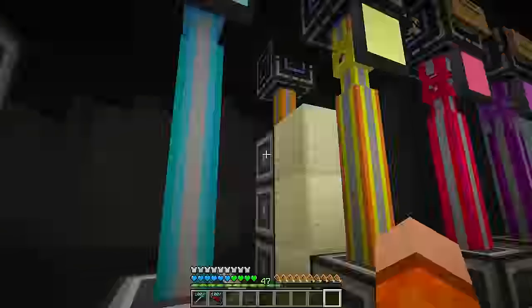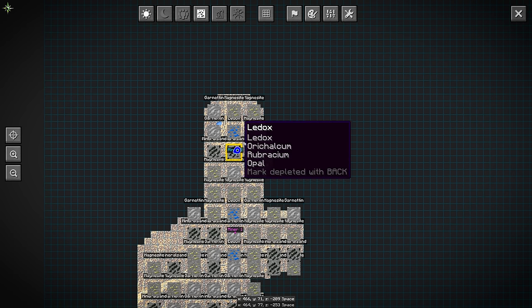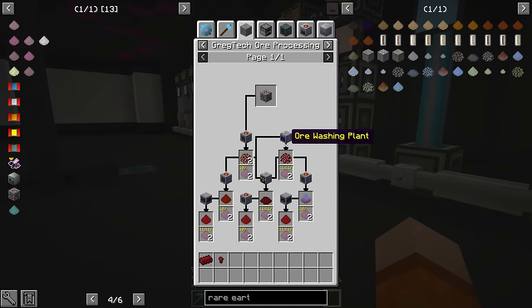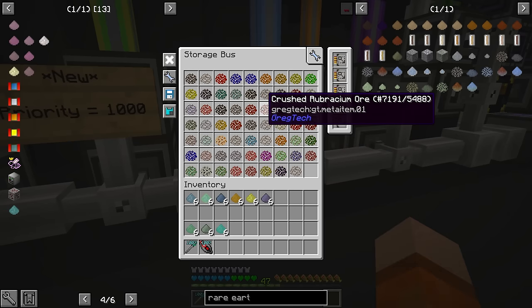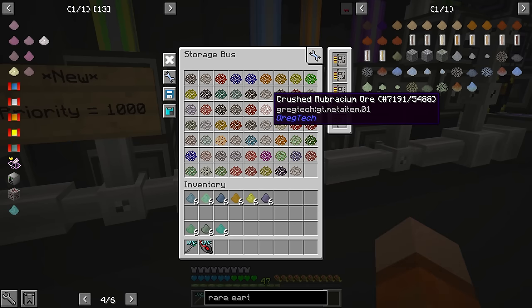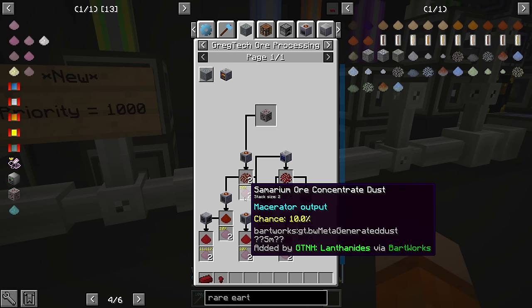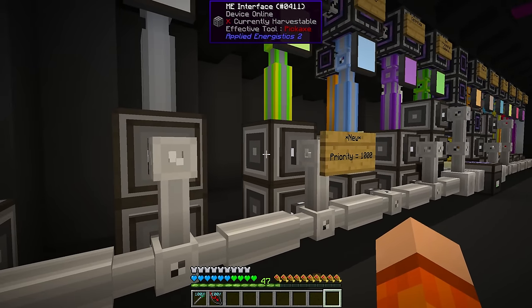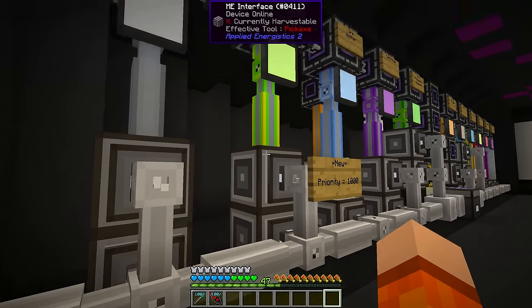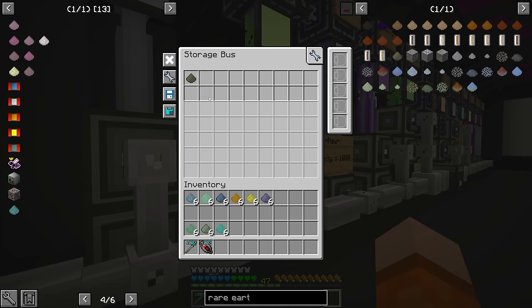Not to jump all over the place, but the rubrasium ore from the leddx vein — we get crushed and I think we're ore washing it, but I'm pretty sure it should be in the ore washer. Yeah, crushed rubrasium here — that should maximize our chances of samarium ore concentrate dust. And just while I remember, I have this sign here reminding me — this is a brand new interface and storage bus on the chemical bath input, and this is for rare earth. This ensures that any rare earth dust is sent to the chemical baths to go through the sulfuric acid and the hydrofluoric acid to start this whole chain.